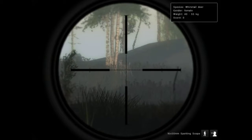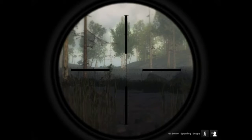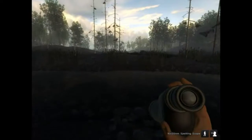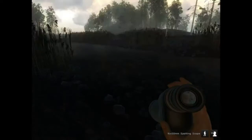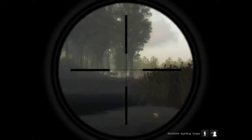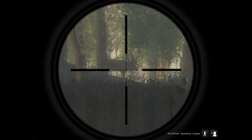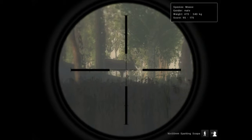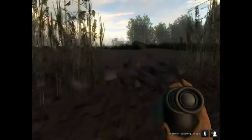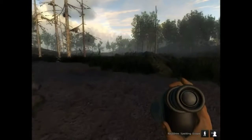So I got this white-tailed doe out here — she actually got spooked so she's just running around. I'm going to let her calm down and walk around. Sorry about that, I still have a bit of a stuffed-up nose. There's not a bad bull there but I'm more interested in the female right now because I'm trying to get these missions done.